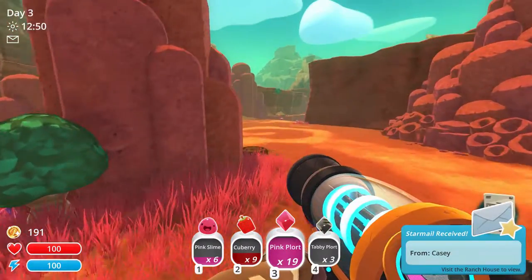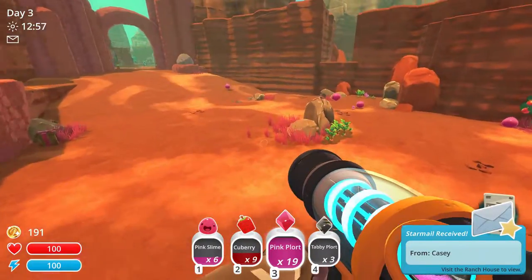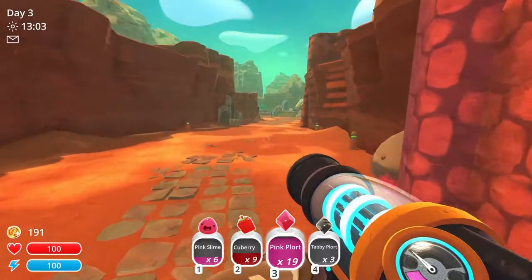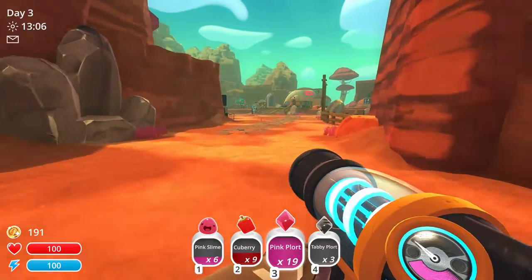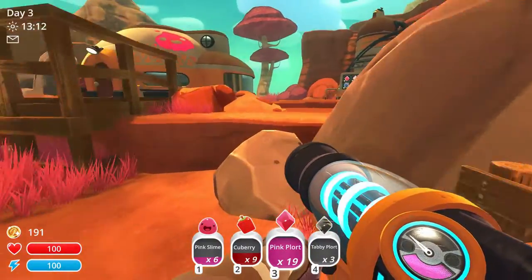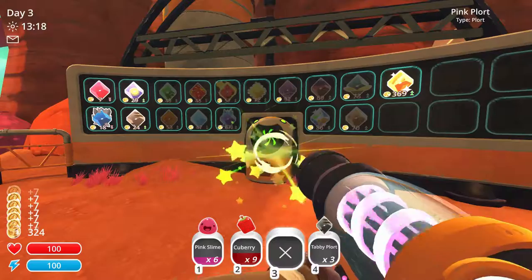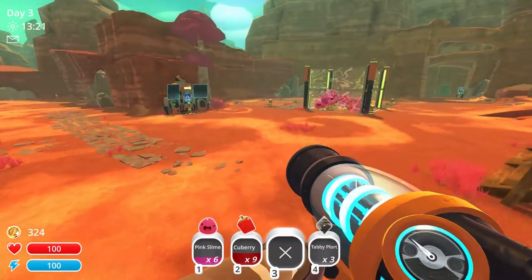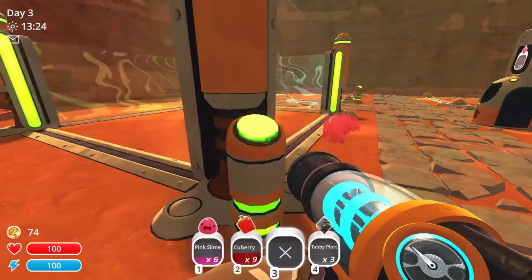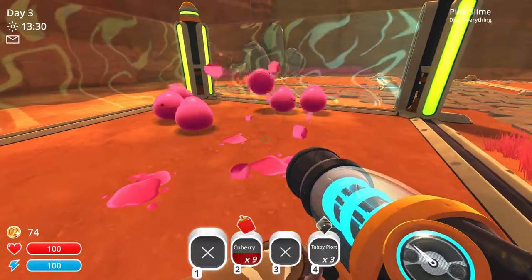Let's get back home. Let's sell these up. We got another mail from Casey — a lot of mail. I don't want to read all the mail, but I kind of have to read all the mail because there could be some important stuff. I'm gonna start off with selling these pink plots so I can get another setup. Wonderful — 324 should be enough New Bucks. Purchase pink slimes. You are released.